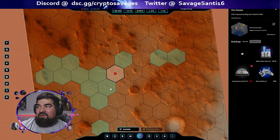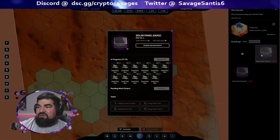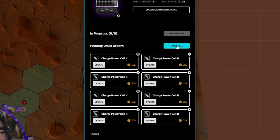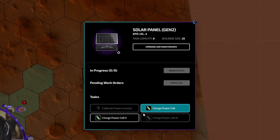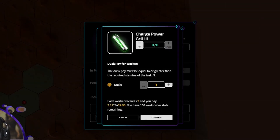Let me see if I have another solar building we can try. Here we go - another one. I saved a bunch of these because I wanted to make sure I show you guys what's going on. Let's go to Charge Cell Three. Now it's eight tasks and three stamps per task - see this right here.